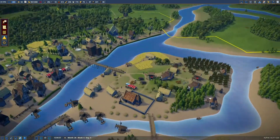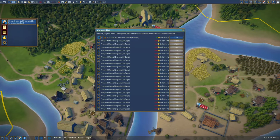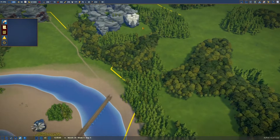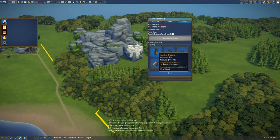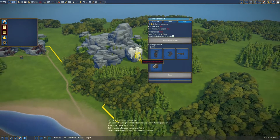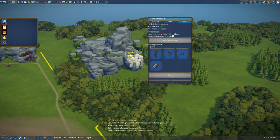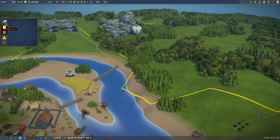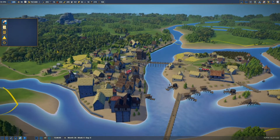Everybody seems to be happy, gunner is completed. Let's have a quick look at the Elder. In your mandate — let's gain influence with the clergy. I can't afford that at most. Let's go over here — marble, that's what we want. Fantastic work. Two new villages, fantastic.